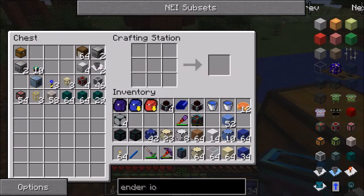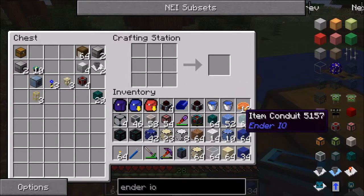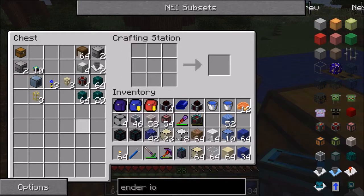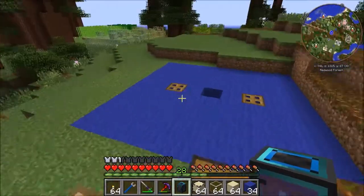We'll definitely need fluid conduits and power conduits. We're not going to need item conduits quite yet, so we'll leave those out for now. Alright, let's get to it.